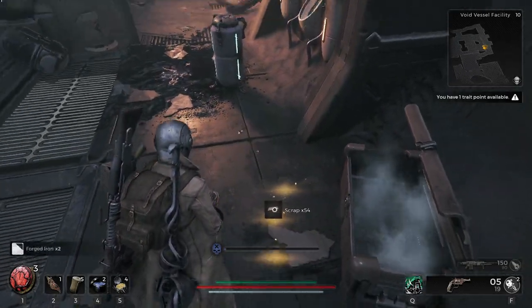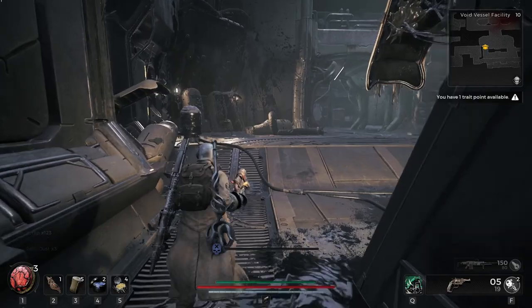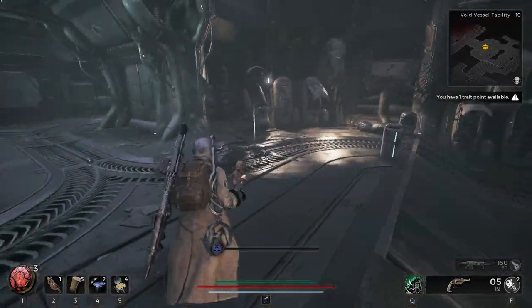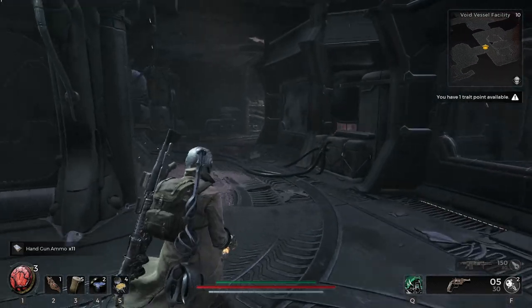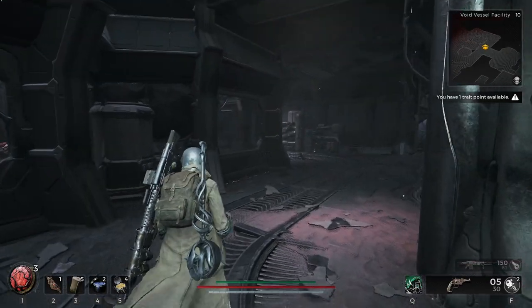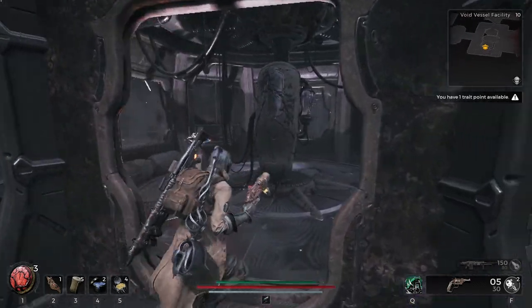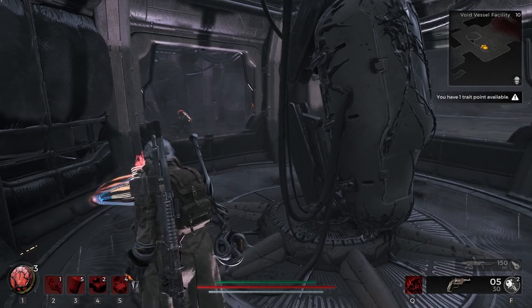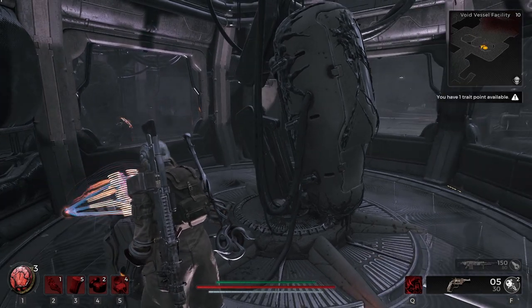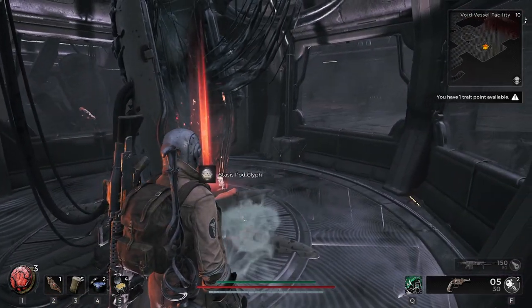Alright, here's a chest. Alright, into the last area. What is this? The stasis pod glyph.